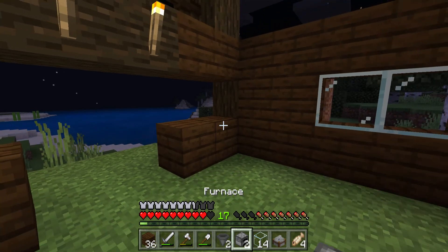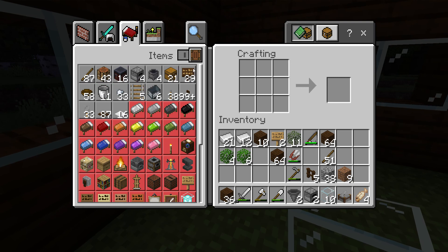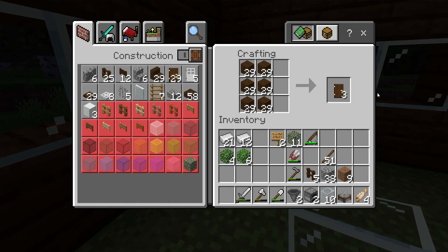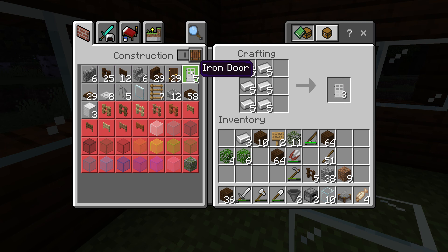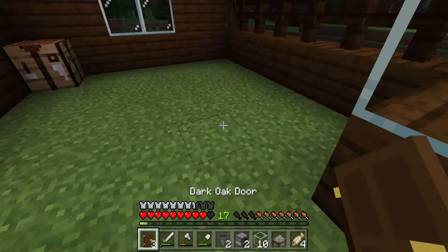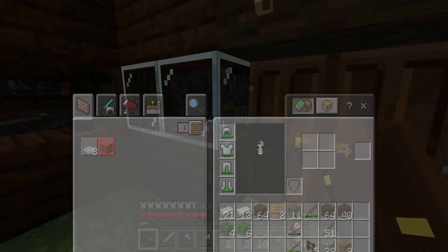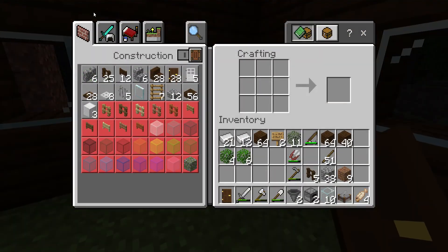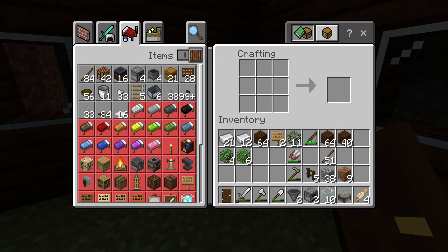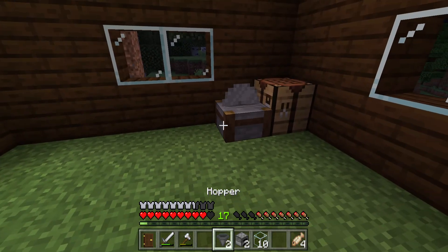Now we just want to fill this up and put two doors. Might as well make some pressure plates for the door, then place our stonecutter.